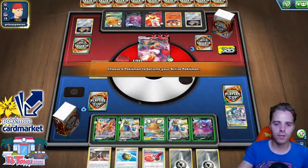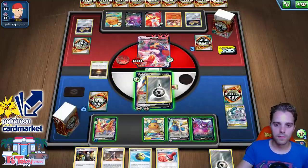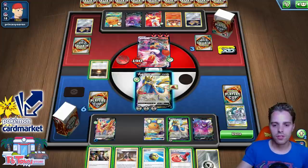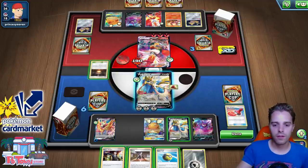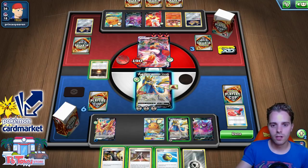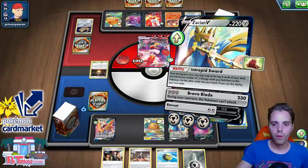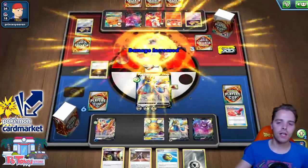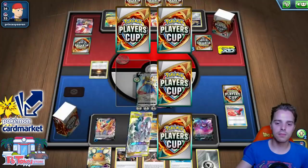We knock out with Zacian and Zamazenta is our backup attacker — 160 is enough to knock out Ditto, although there's resistance. We have Boss's Orders. Reset Stamp, Boss's Orders — pretty obvious. We knock this guy out, he has three cards. He'll probably Welder onto something, but we get four prize cards! Brave Blade! Get out of here, Cinderace! We got four prize cards. The opponent finds Ditto — another ADP shows up! Marnie comes out too. Using Research now — still have energy switches, so we energy switch to ADP and we should be fine. We have Boss's Orders.